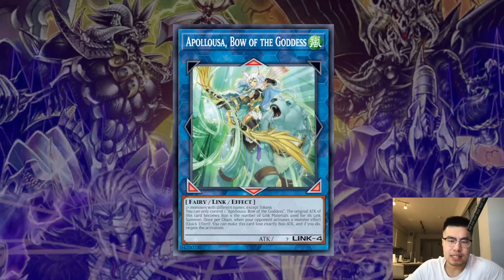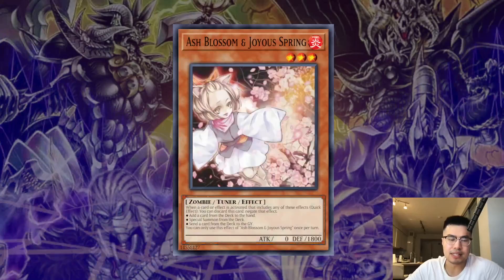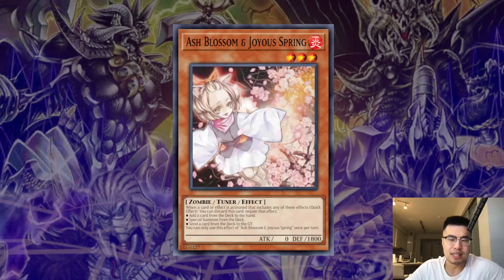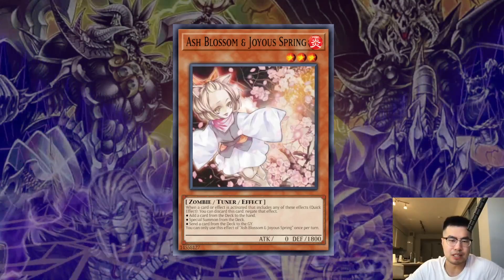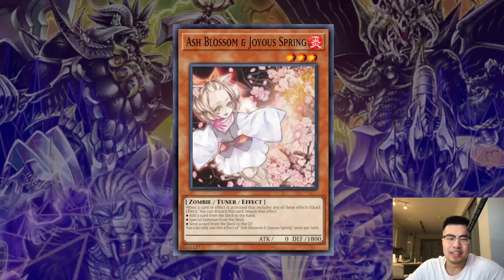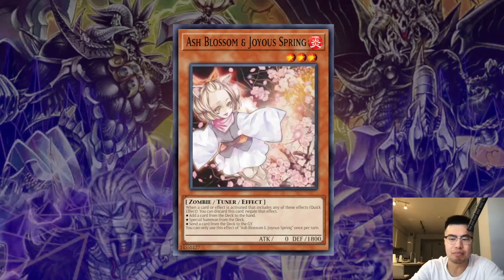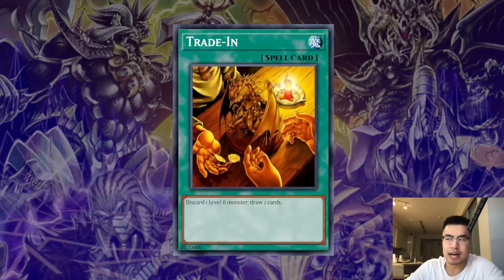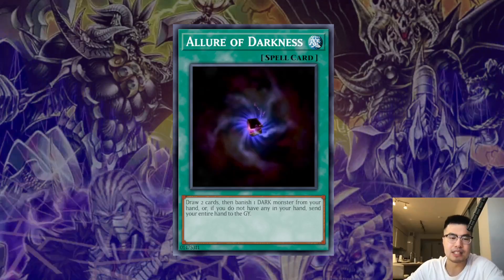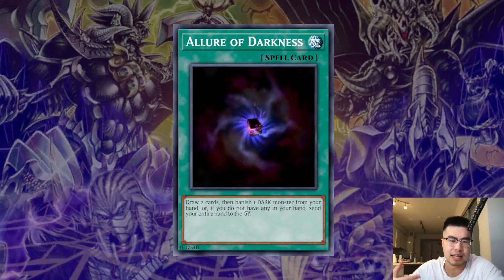How you beat this deck with hand traps — let's start with the generic one in everyone's deck: Ash Blossom and Joyous Spring. You should never Ash Blossom a Danger first and foremost, because the reveal effect from hand is not once per turn. So if you Ash it, they can just reveal it again and you've wasted your Ash Blossom. The things you should Ash are anything that lets your opponent get a plus one. So if they play Trade-In, I would Ash that. However, if they go Allure of Darkness, I probably would not Ash it because it's not a plus one — they're drawing two cards but banishing cards, so it's the same card advantage.